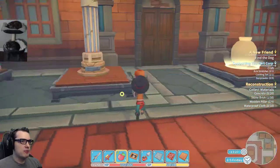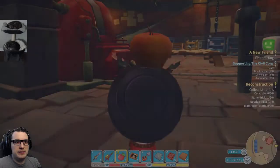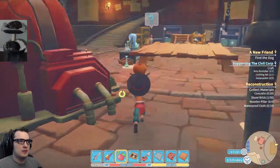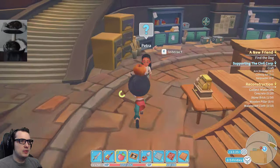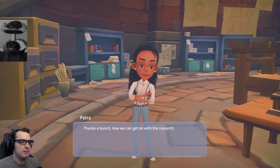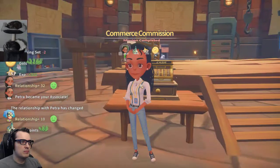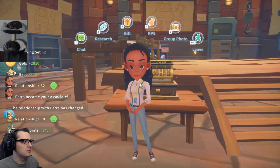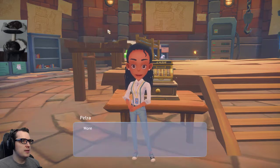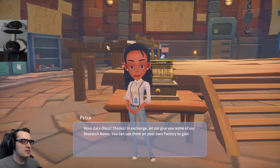Well, apparently I picked the wrong building. I was playing Building Roulette — who may or may not have been in that building. I was wrong. Come here, Petra. I have two cooking sets that you apparently need for research. Thanks a bunch — now we can get on with her research. She's an associate. More data — thanks in exchange. Let's give you some research notes.